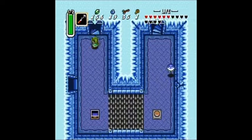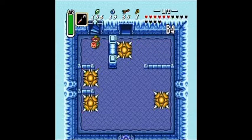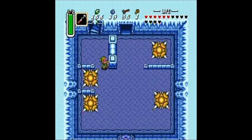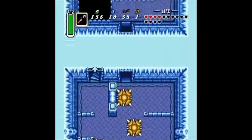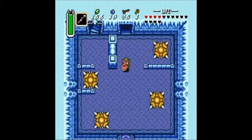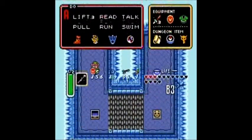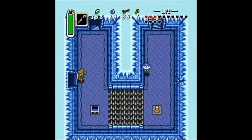Do I want to go downstairs? Let's see what's downstairs first. It's this room — I don't think I want to do that. Yeah, I shouldn't have done that. Oh well. I should have just looked at the map because that would have helped me out a lot.